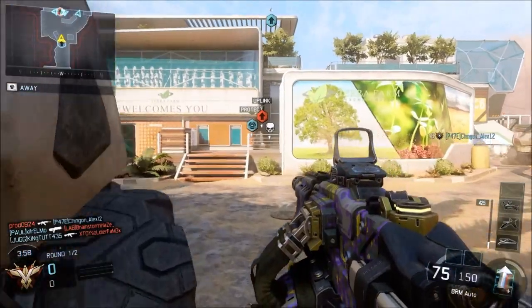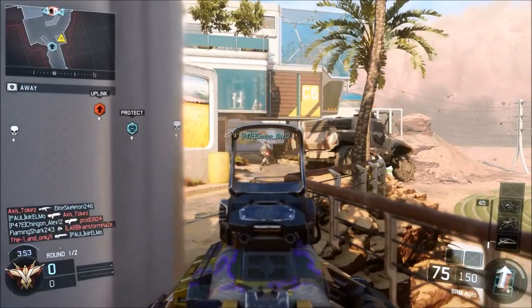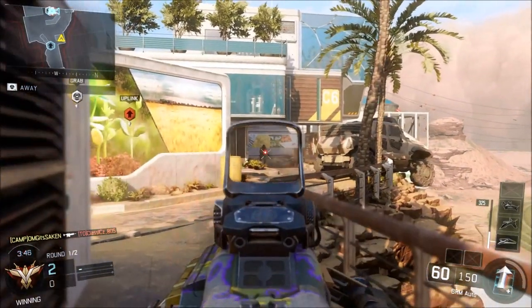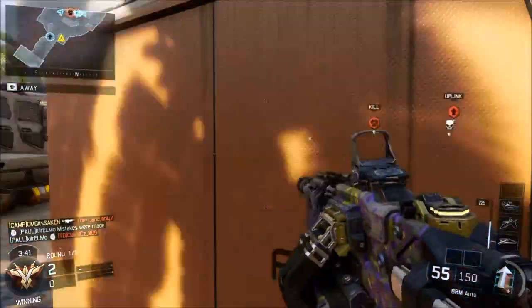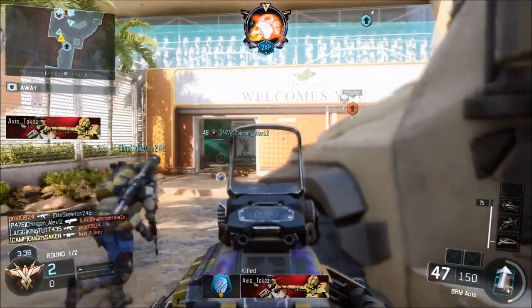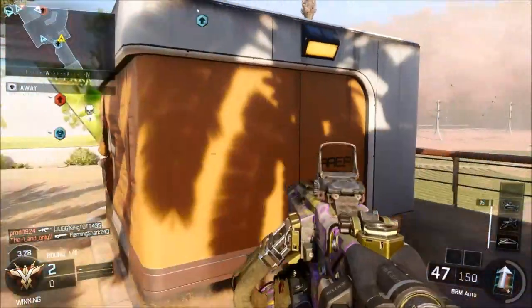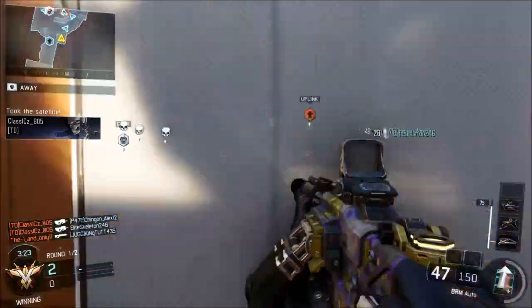You're going to be the defender — sit back and defend the goal, because that's where the action comes. You have to be patient. The second reason to play Uplink: you always get these players who want to win and score all the points but end up like two and 24. You can see where the ball is — it shows up big, bright, and red. The whole idea is to be back, be defensive, control the UAVs and counter UAVs, and drop score streaks.